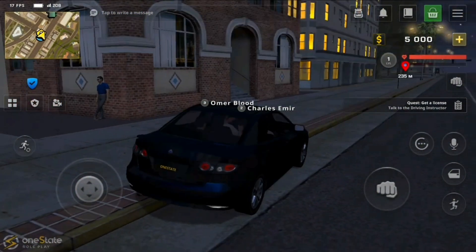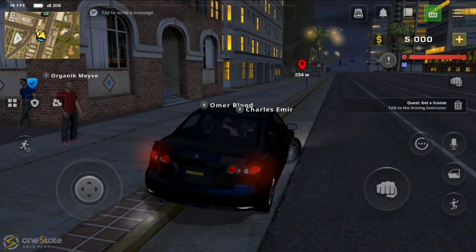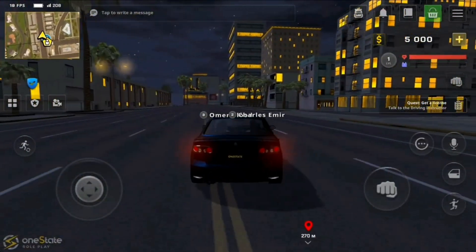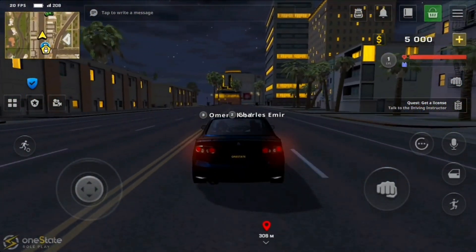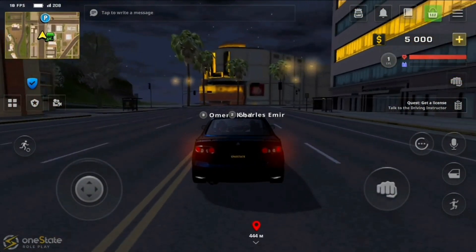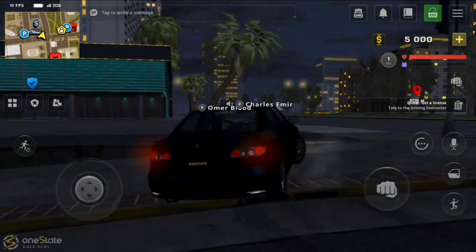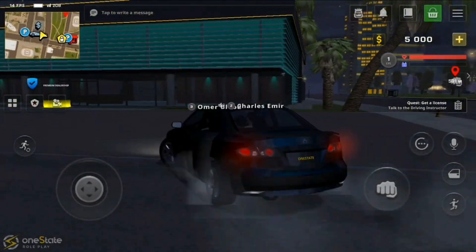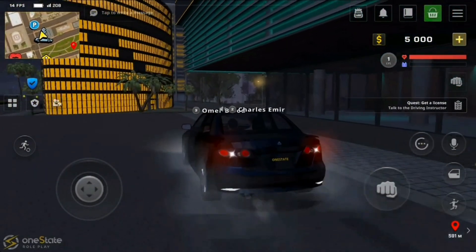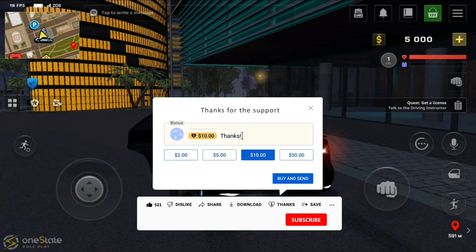Another highlight of One State is the attention given to the treatment of the cars. In this game you can hop into impressive vehicles that will allow you to move at a higher speed and visit multiple points on the map while spending less time on the journey. In addition, you will often also have to engage in intense fights against other mafia members who want to take control of the areas that you are defending. One State takes you into a universe full of possibilities where you take on the role of a criminal to complete a host of challenges. You will even have to cover your character's basic needs in order to maintain a good standard of living while meeting dozens of other characters.